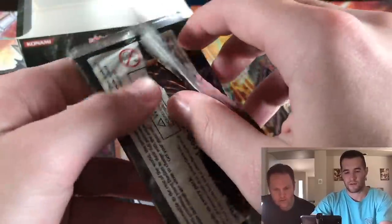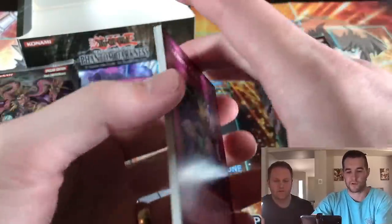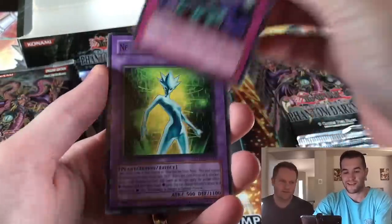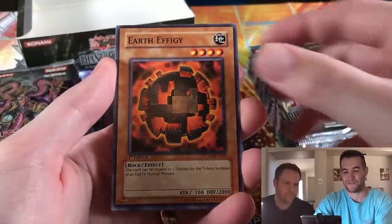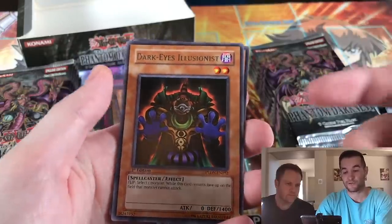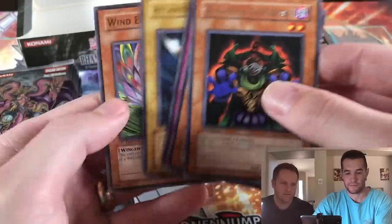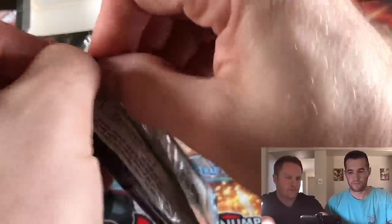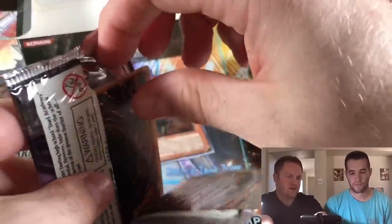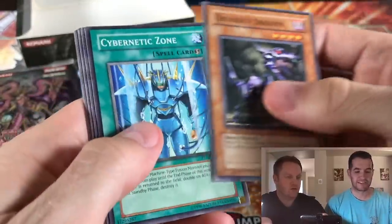Until the end of this turn, whenever you would take damage you gain that amount of life points instead — that's what I thought. Look at me, I'm a Yu-Gi-Oh dueling expert, I've been dueling like crazy. Fire Trooper, Earth Effigy, come on. Dark Eyes of the Legion — that's a classic, pretty cool. So this should be one Ultimate Rare — I think it's one. But being Euro, do you think it's different? I really don't know.